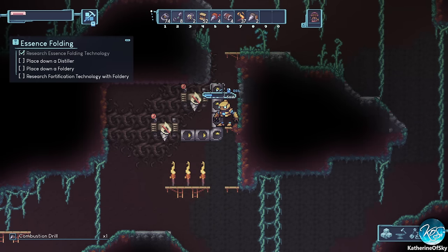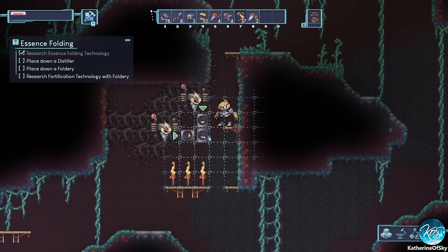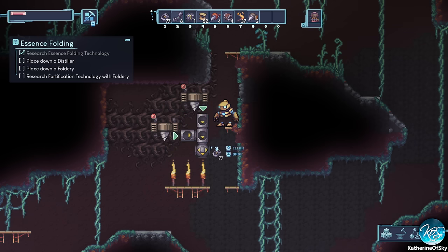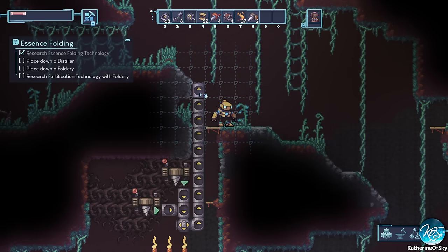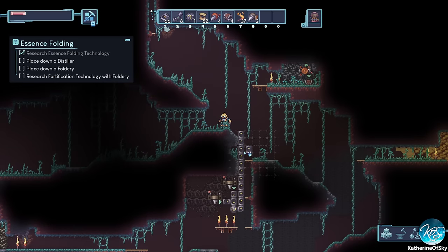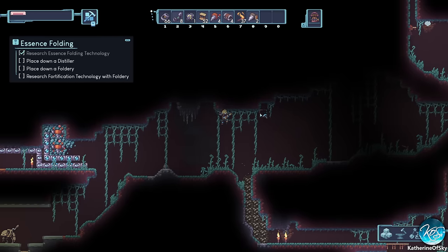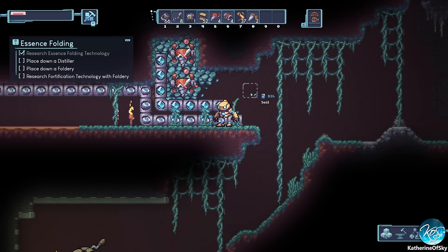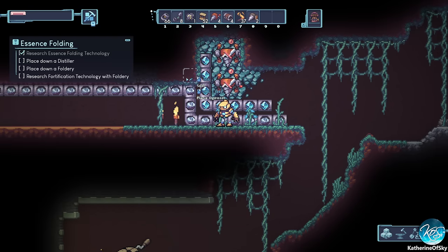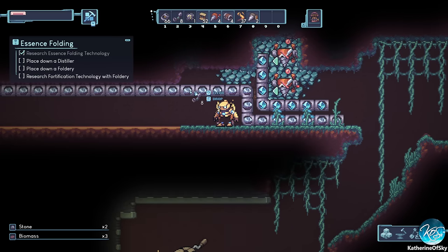We'll rotate this one, then do this, then put a splitter here. Half of this is going up to power these drills up here. Looking on the map, they go to the left. Let's go from the left and figure out how we can get these pipes in.